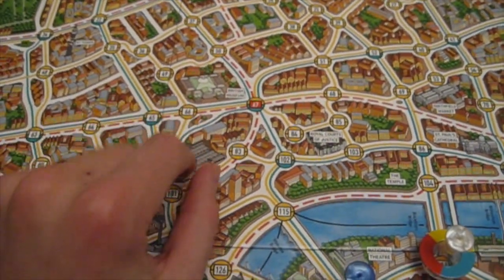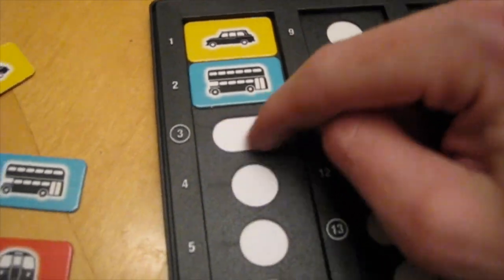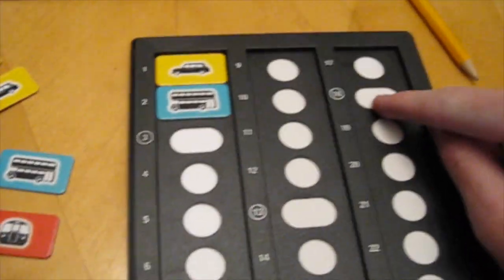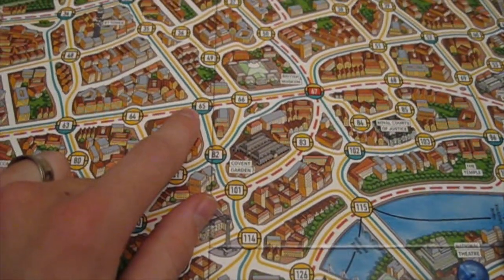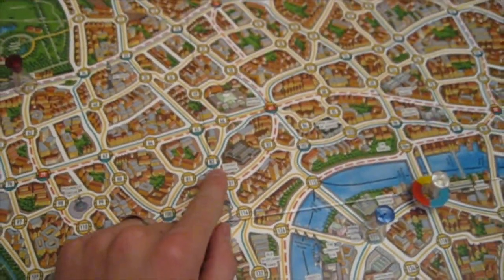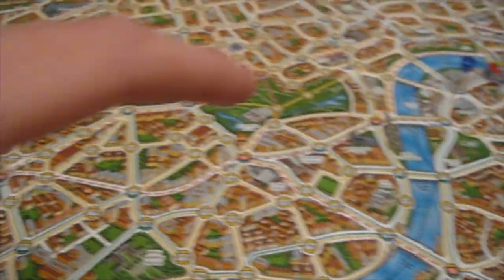The detectives take a turn and then Mr. X takes a turn again. From 65, he's going to travel by bus all the way down to 63. He writes down 63 and takes one of these bus tokens and puts it over there. So the detectives know he used the taxi and the bus. Anything in a big oval means that his location is revealed. The detectives go, Mr. X goes again. He takes a bus from 65 down to 82. Now all the detectives know that he is on spot 82. The detectives win if they land on the spot that Mr. X is currently on.